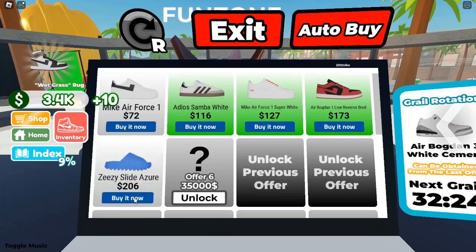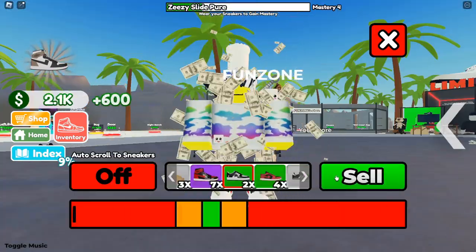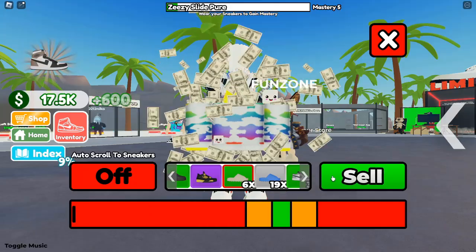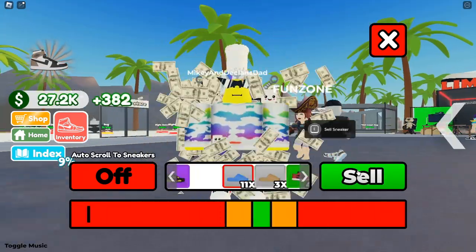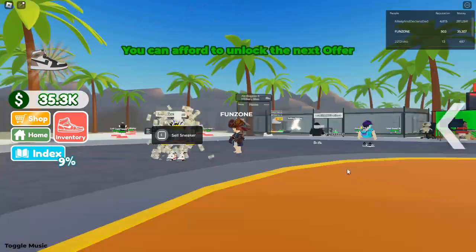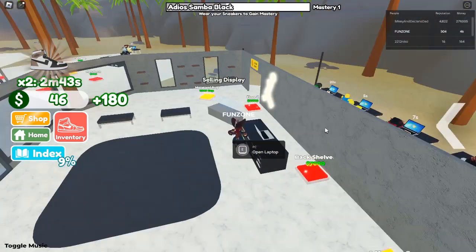Aiming for profit. For beginners, your primary focus should be on individual sales rather than bulk transactions. Approach NPCs and aim to sell your sneakers at the right moment to maximize your profit margins. For instance, if you buy a shoe for $1,090, selling it at the right time could yield $24,000, doubling your investment in the process.